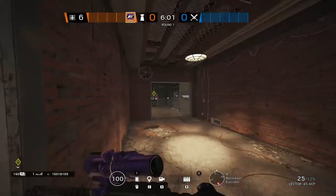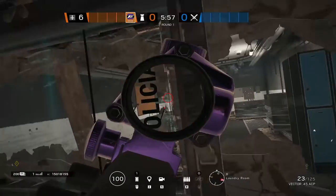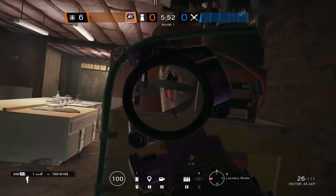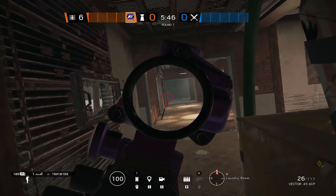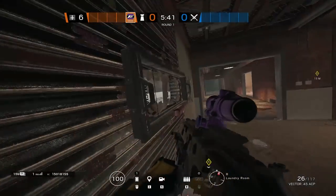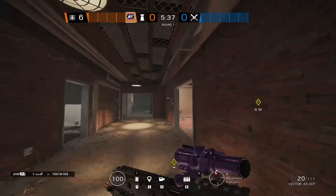Moving on to the other mirror setup, you have a mirror on the left side Freezer facing into Freezer so you can contest anybody pushing Freezer. You also have this bomb chassis to kind of hide behind just in case the attacking team goes bottom main. You can utilize this to your advantage, and of course you want to make sure you have pillar control at all times — if you lose pillar control you have to give this mirror up, so make sure you have that control while playing on this mirror.